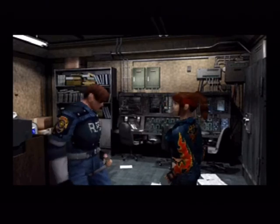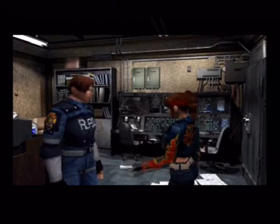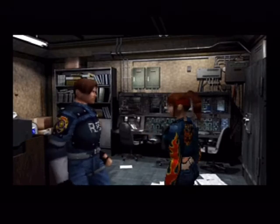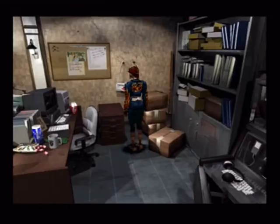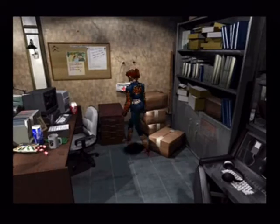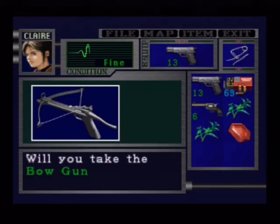One last thing — here's the radio, take it. Make sure you take that, because then you'll be able to say 'I'm on my way' in the most uninterested voice on the planet. There's no first aid spray there. Let's get the bowgun. Yep, here it is. Hello, old friend. I've missed you.